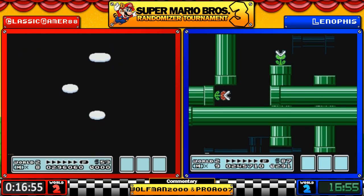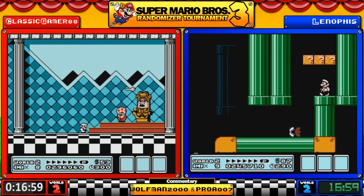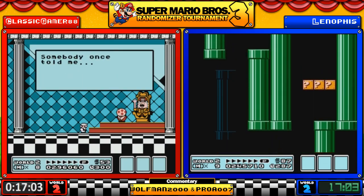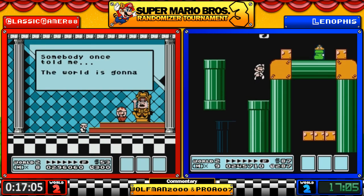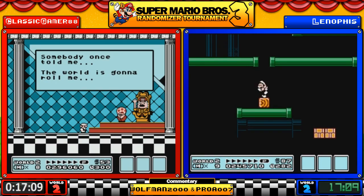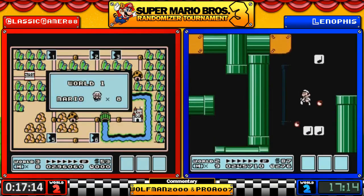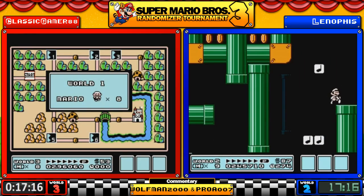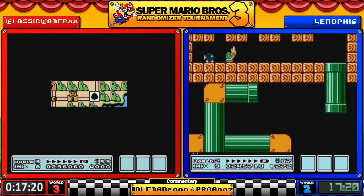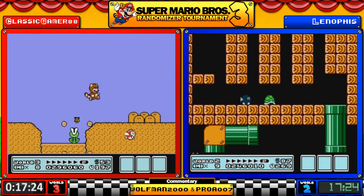Very nicely done. Lenophis is just going to play it through. That's one fortress we will never see. It was a spiny — gotta love sprite limitations. Hello again, Goomba Shoe. Hello again, donut lift. So there goes the reverse world theory — World 3 is World 1. No hammer, so he's got to play 1-1.